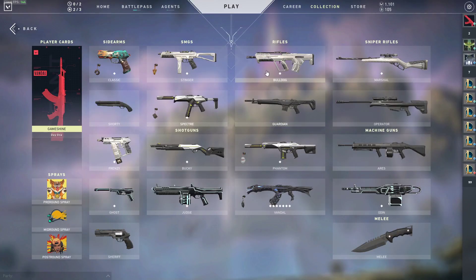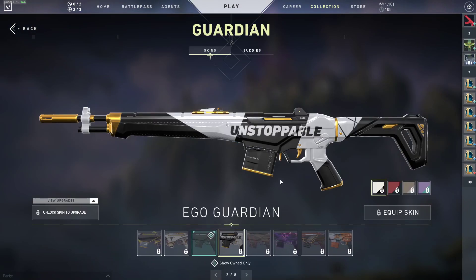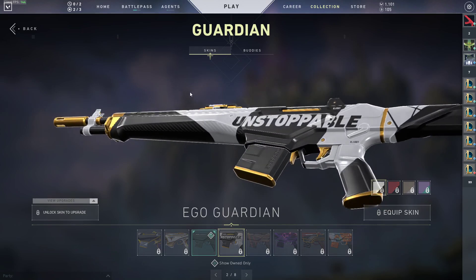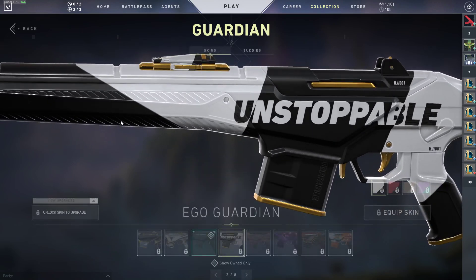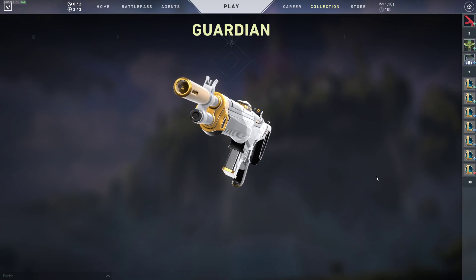Personally I don't like those colors. But the black and gold 'Unstoppable' - oh they did the 'Unstoppable' on this one! Now the Guardian - it actually just got a buff, so it looks like a gun I might put back into my arsenal. I'm definitely liking this 'Unstoppable' branding - just boom, headshot, boom, headshot. I like the gold trigger, the gold trim, the butt of the gun.